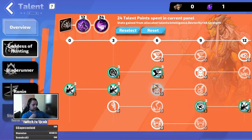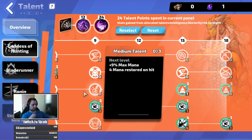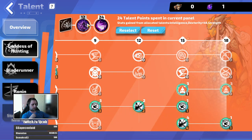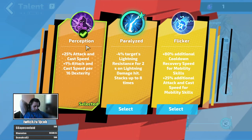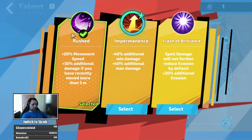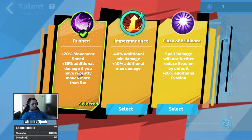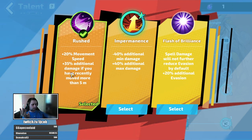So this is the recommended build, with the starters maxed to get maximum talent points for these two large ones. This is pretty much the only thing I changed: more attack speed rather than more damage, which helps you get through the story faster. And here, more movement speed and additional damage if you've moved recently - since you are moving all the time, this is 45% additional damage.